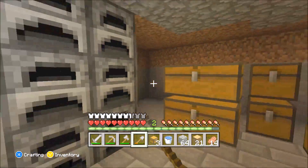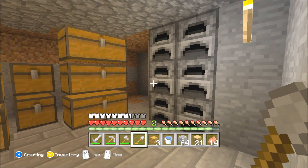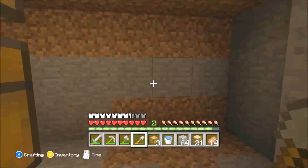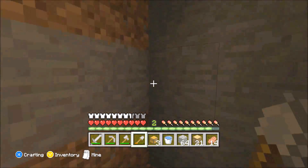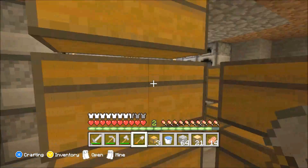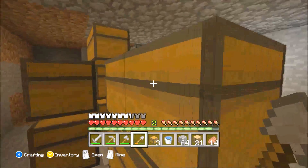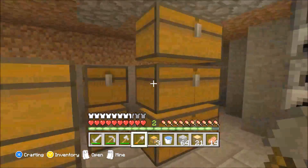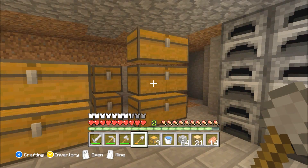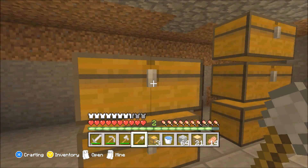So I actually started clearing this little area out, and I decided we're going to make an octagon shape. This area is going to be five out - one, two, three, four, five - and then we'll put the diagonals in and make a big armory with all our chests, armor, and weapons. That would be pretty cool. I'll start clearing this out and see you guys once it's all cleared and we start working on the floor, ceiling, and walls.